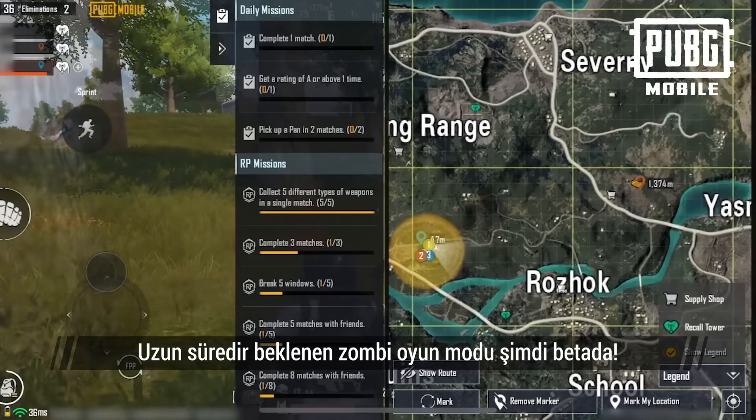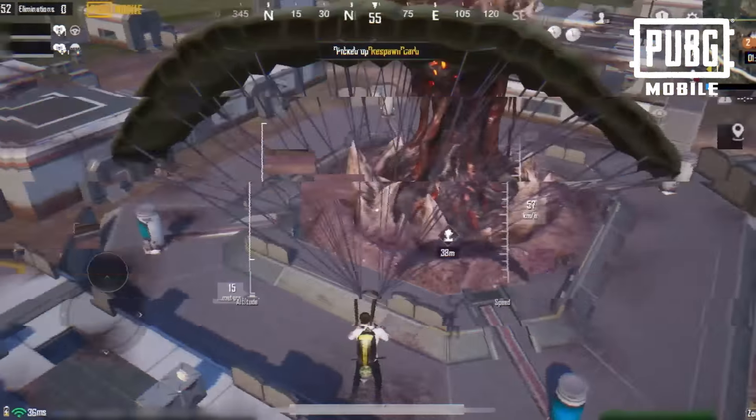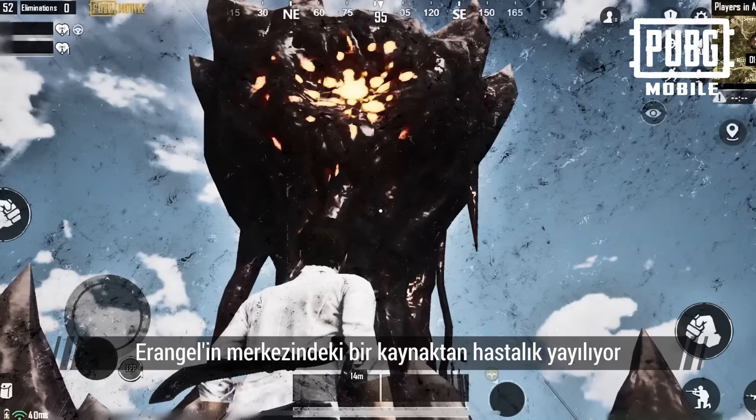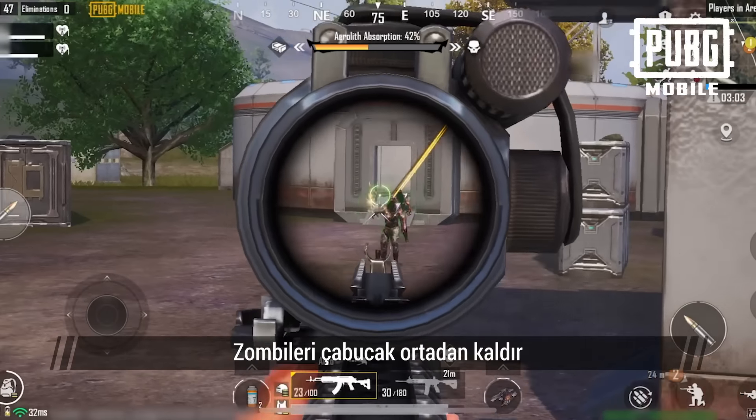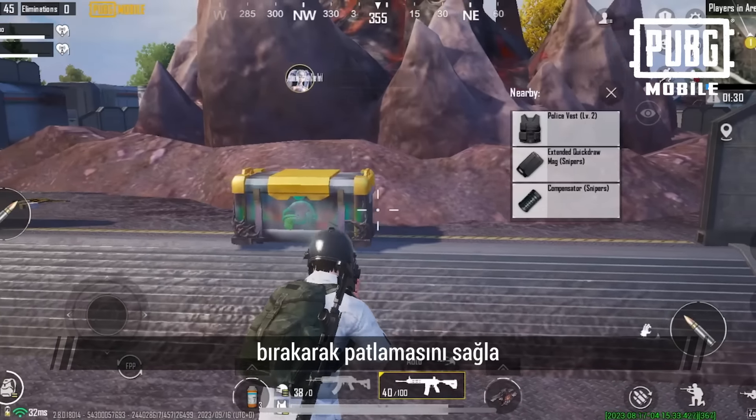That's right! The long-awaited zombie gameplay is now available in the beta. A core source of infection has emerged at the center of Air Angle. Eliminate zombies in the nick of time and the core infection source will explode for a large crate to appear.